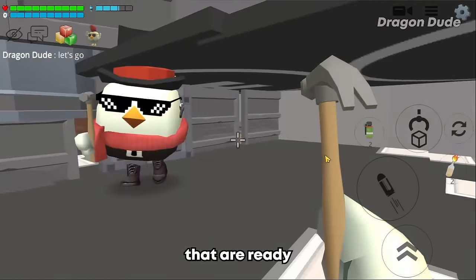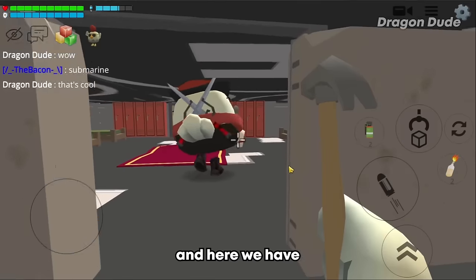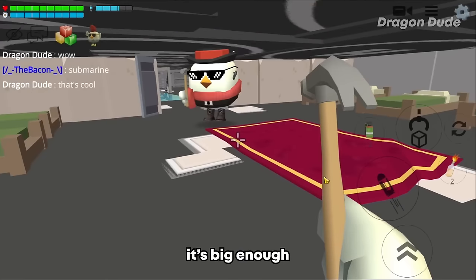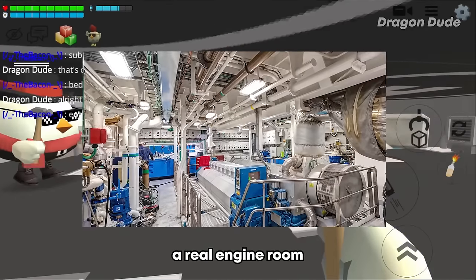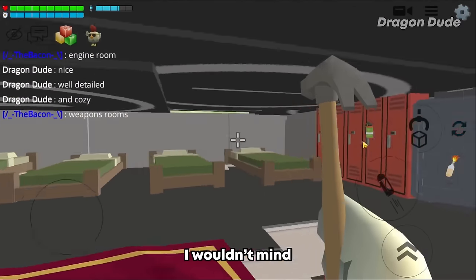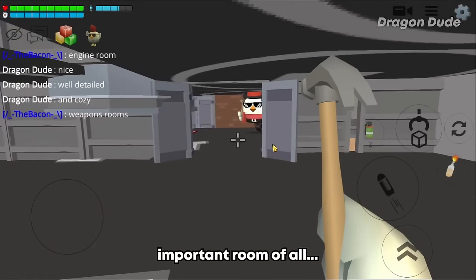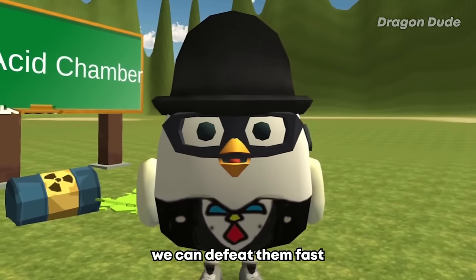And down here we have submarines that are ready to be deployed. I should also buy this boat for the Dragon Dude army. And here we have the sleeping quarters - it's big enough to fit 8 crewmates inside the ship. And over here we have the engine room, which looks similar to a real engine room. You gotta love the detail in this build. If I was a crewmate I wouldn't mind living in this ship. The most important room of all - the weapons room - so if an enemy comes at us we can defeat them fast.